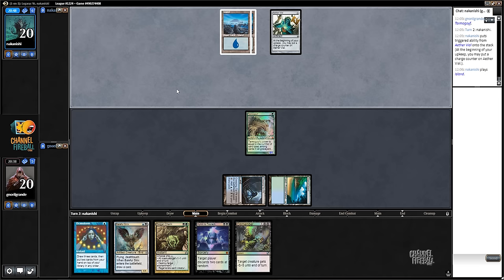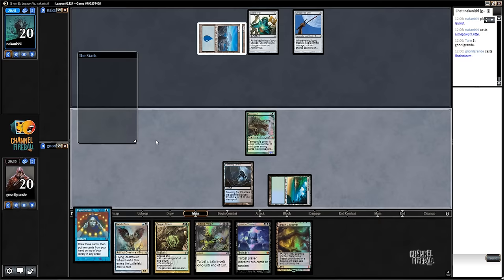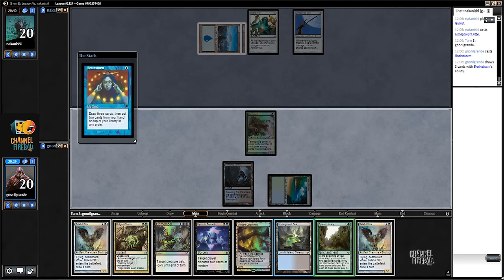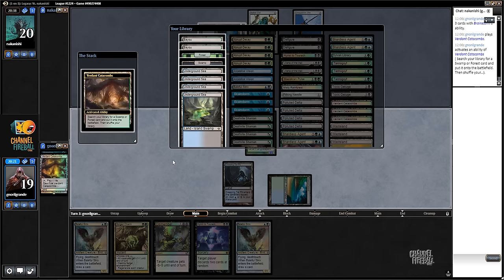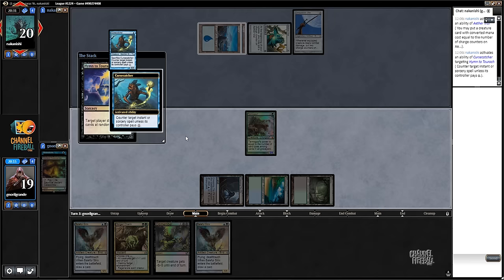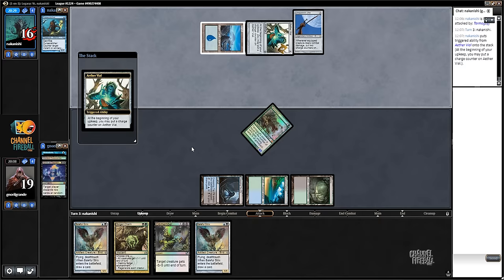Some beautiful seven additional lands. We need to Brainstorm. We're gonna Brainstorm, shuffle back something like a Sylvan Library - we have too many things already - and maybe a land. I'll play a land, it's fine. Now I go Hymn to Tourach. More cards in the graveyard for the Tarmogoyf. Opponent doesn't want to counter this - he does. Okay, it's not worse.